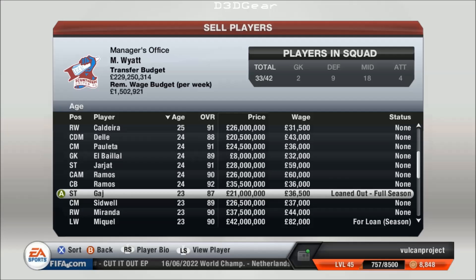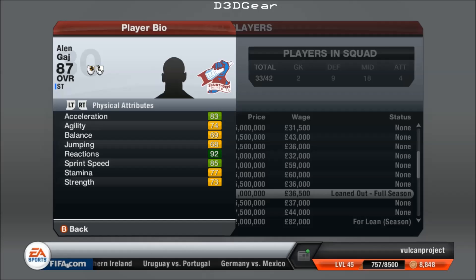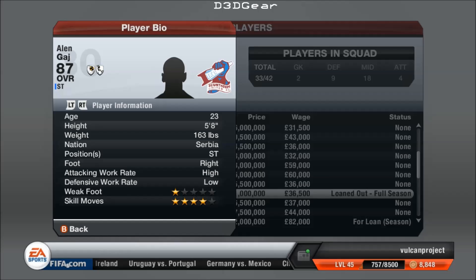Here's a young striker I've got at the moment — he's out on loan. He's 23 and he's an 87, so he's probably a little bit behind in terms of development. But if you think about what players start the game — if you look at Jovatic, for example, he's 22 and he starts at an 83. This guy is 23, a year older, but he's four points better off. So there's no way Jovatic is going to be better than this after a year. And Pato starts at 22, so he's superb.